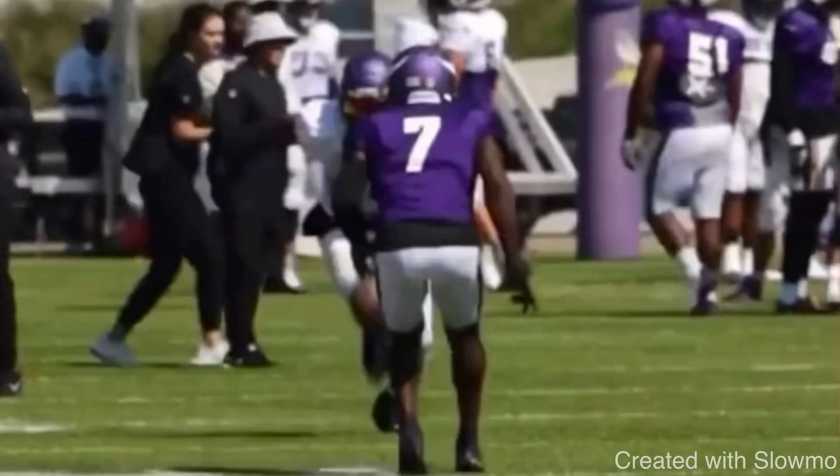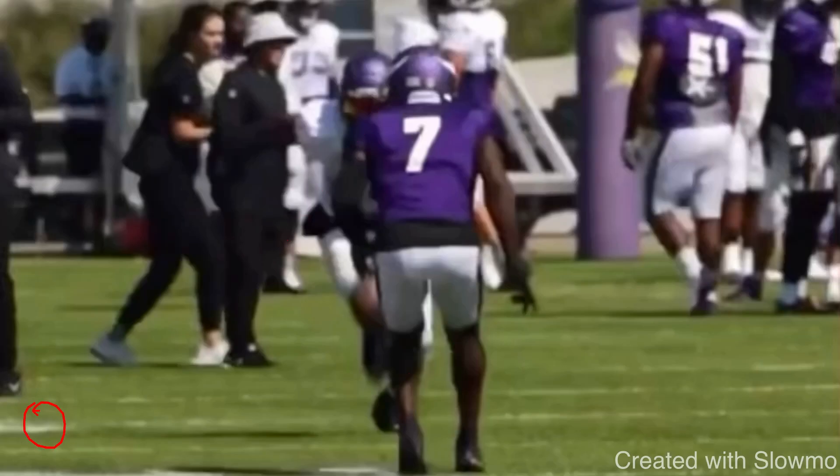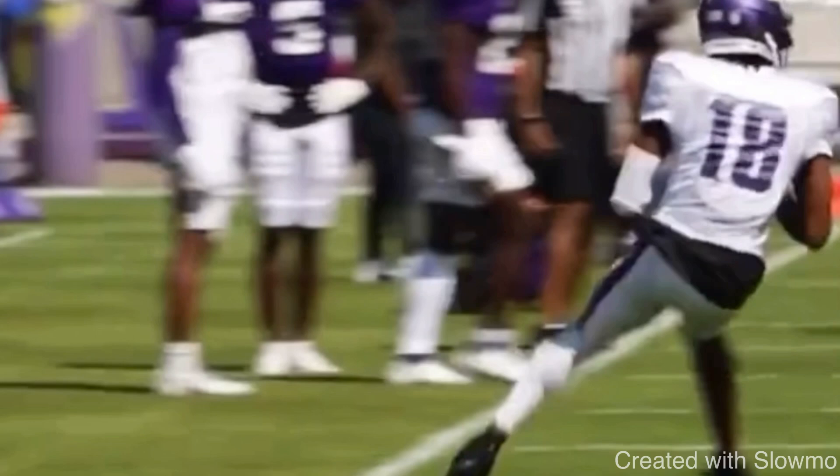The next route is a 10-to-12-yard out route versus outside shade. You can see the numbers here — the DB is lined up on the numbers, Justin Jefferson is inside the numbers. So this is a 10-to-12-yard out versus outside shade, off man coverage, with the DB sitting around eight to ten yards. How do you run this route? A lot of people think about it the wrong way because they're focused on attacking the leverage or stepping on his toes, but sometimes you have to attack a specific shoulder of the DB. Jefferson attacks, sets him up back to the inside shoulder, then breaks on the out route because he gave himself space.